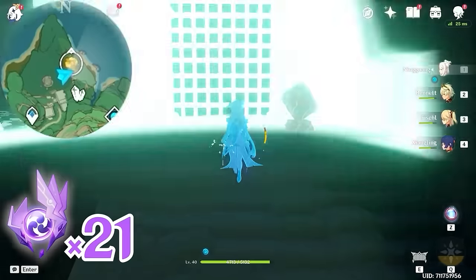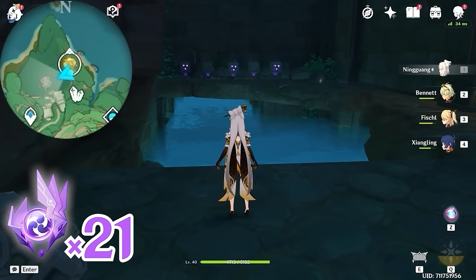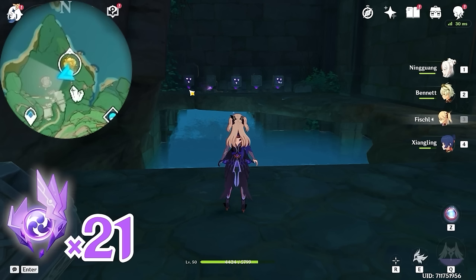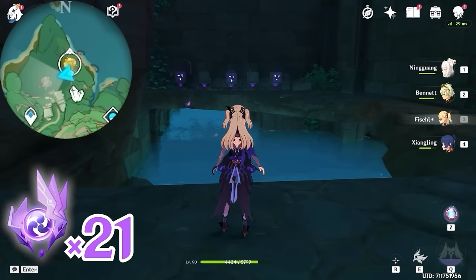Let's go up and activate the switch to open the door. Turn around and turn towards west, left side on the minimap. You will find another puzzle. Here there are five blocks. From left to right, the first one, the third one, and the fifth one are lit. We are going to hit the middle one twice.